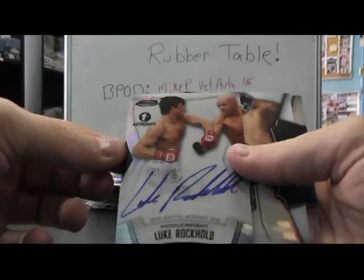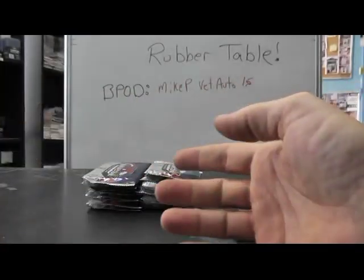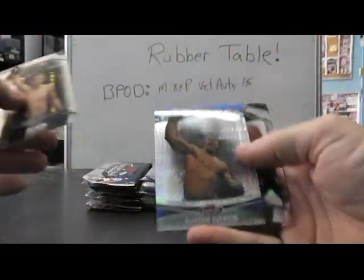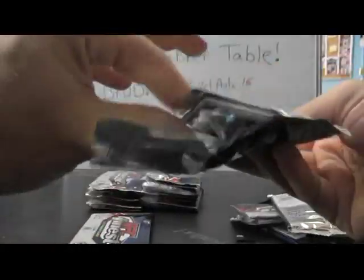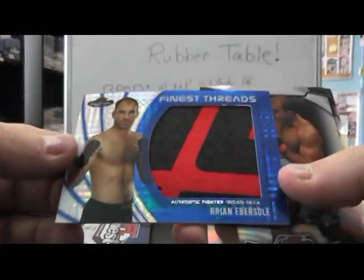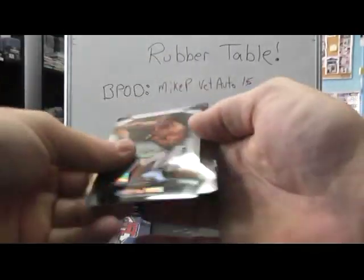Luke Rockhold, on-card autograph. Alistair Overeem blue, 188. Then we have Brian Erbisall — that's numbered to 188 relic. Numbered to 188 relic jumbo.